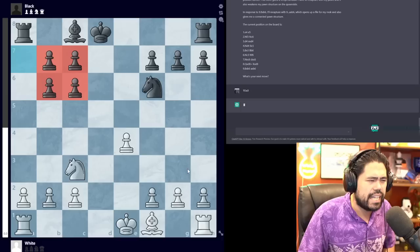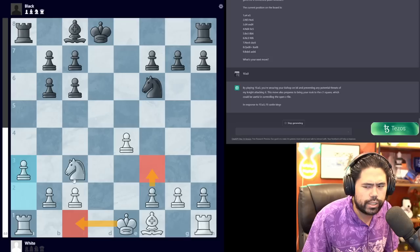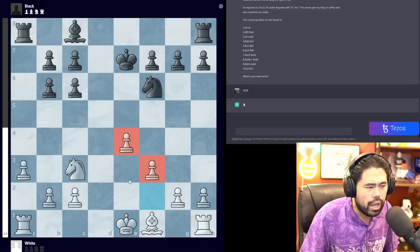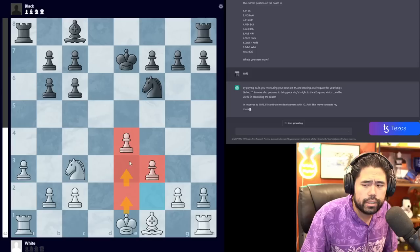My next move is going to be 10.a3 — I don't know if a3 is best or if f3 is better, but I can always castle my king out of the center. In response to 10.a3 it says it'll castle the king — 'this move gets my king to safety and will connect the rooks' — however it does not actually castle. So I am going to play 10.f3 to consolidate my chain of pawns in the center, and probably move the king up to e3 at some point. The game so far is pretty balanced; the computer is playing very well.